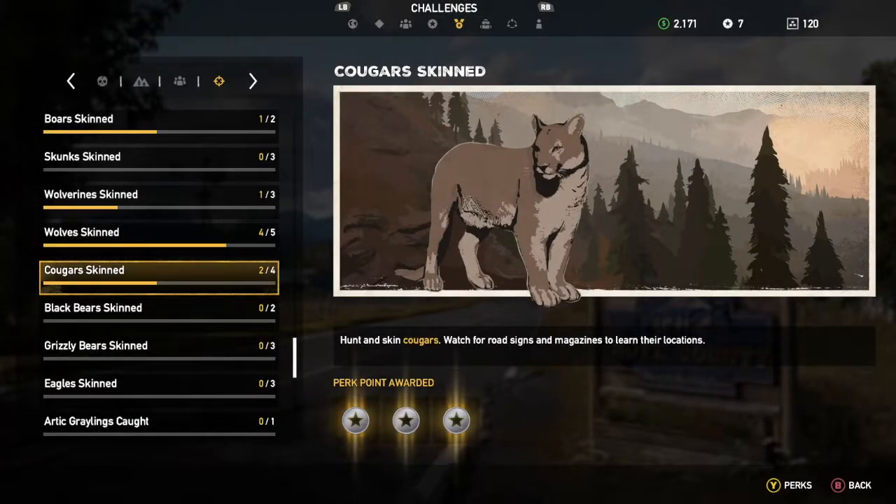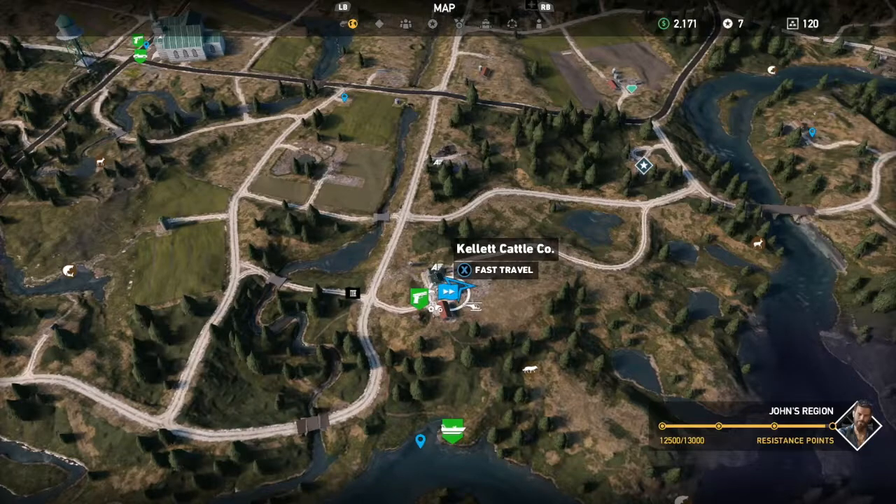Welcome back to our Far Cry 5 videos. We're going to show you how to farm cougars. We've got two cougars down and need to pick up two more. One of the things you need is as much bait as possible, and a good location to pick up bait is here at the Kellett Cattle Co.